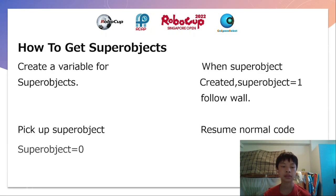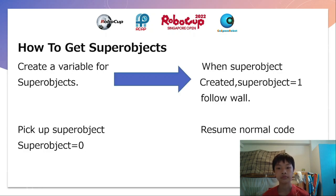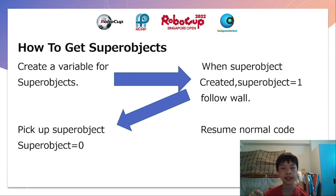How to get superobjects? Create a variable for superobjects. When a superobject is created, superobject equals 1, and follow the wall. Pick up the superobject when the right amount of RGB is found — superobject equals 0. Lastly, resume normal code.